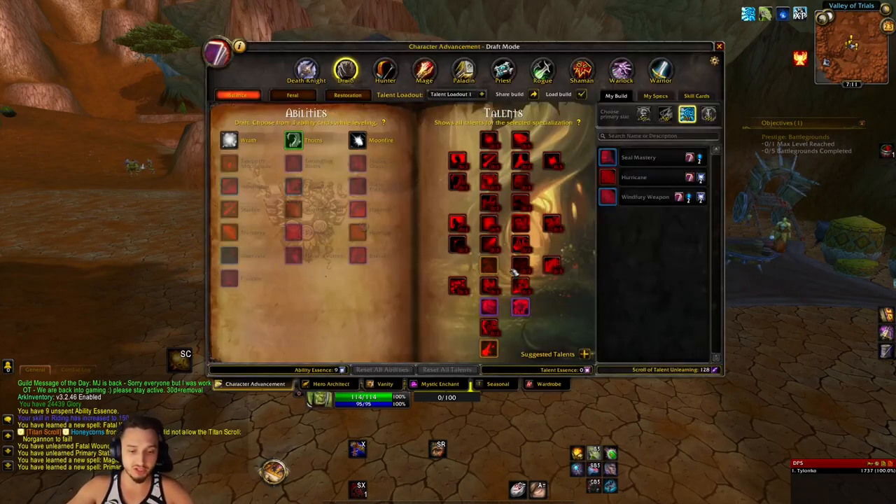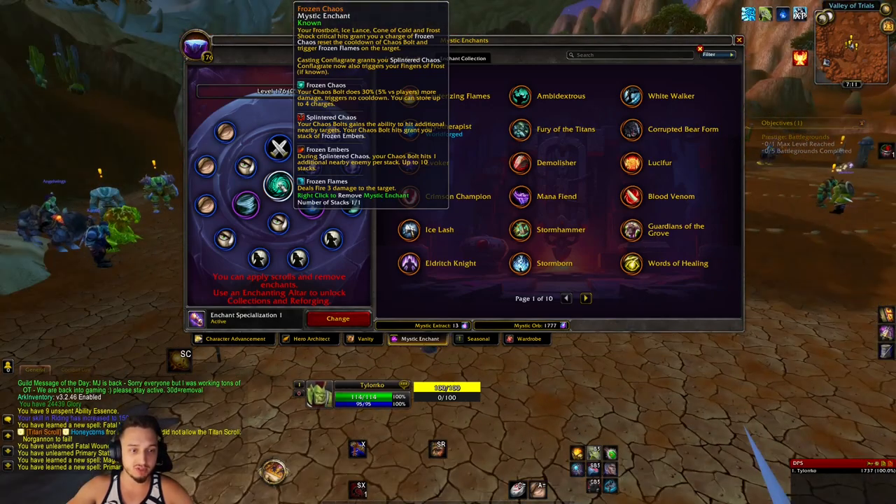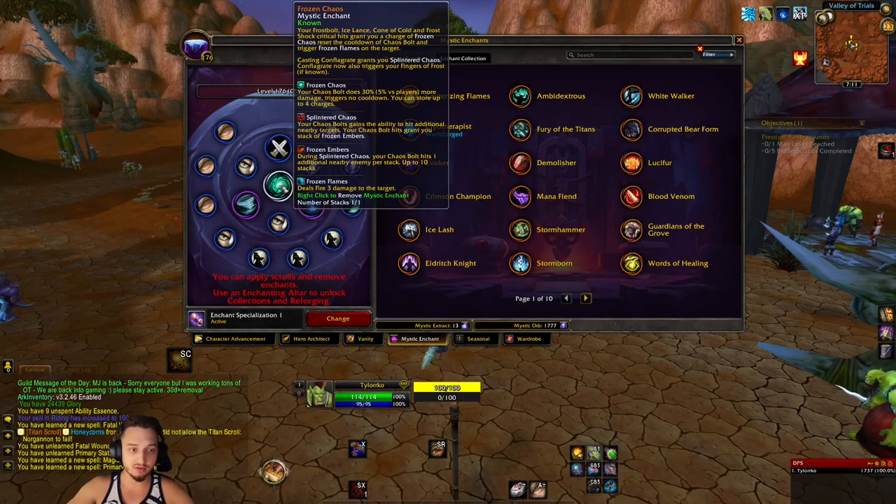Welcome back to Project Ascension. Today we're checking out the frozen chaos mystic enchant build. This relies on a couple of frozen abilities from the mage tree, frost shock from the shaman tree, and chaos bolt. When you get crits on those ice abilities you get empowerment for other abilities like chaos bolt, which hits multiple targets, has a dot, and a charged-based system that does 30 more damage.